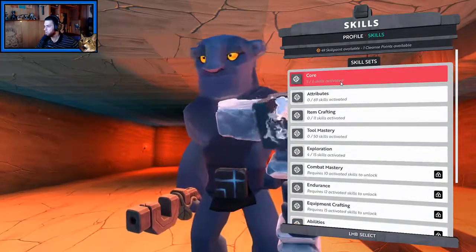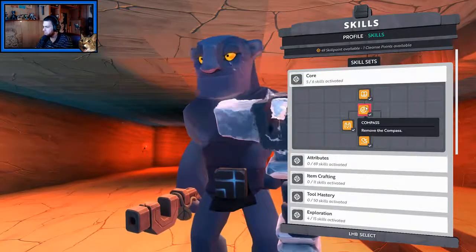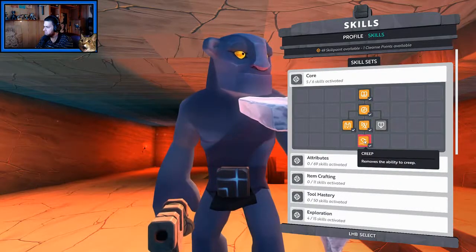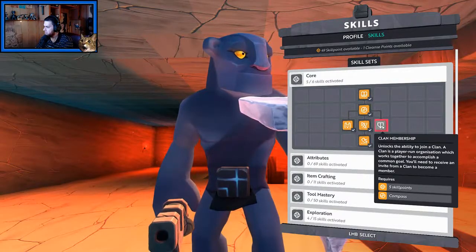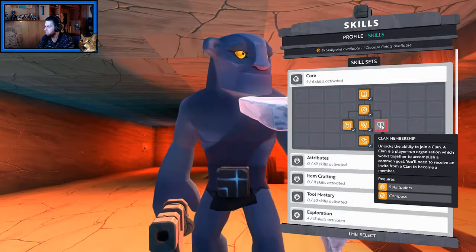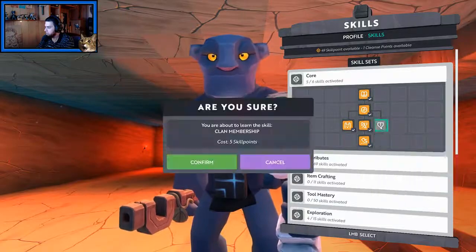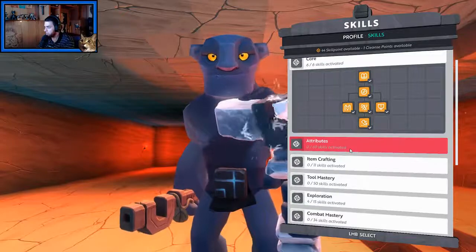So let's look at skills. Whoa — 5 out of 6 activated. So: basic crafting, compass, scanner — ability to see more information on objects and resources — creep, sprint, and clan membership — unlocks the ability to join a clan. There are 5 skill points. Oh wow, I didn't even see it — I have 49 skill points available!